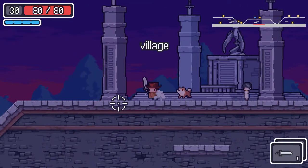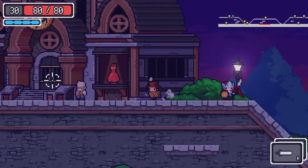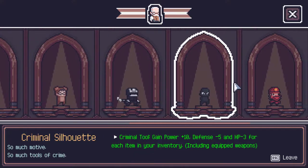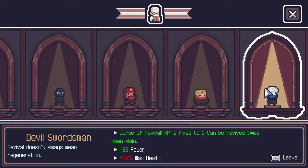We're gonna do two fights in one — we're gonna go as Devil Swordsman. He's cool but he's not really a devil swordsman. The thing is, I was brainstorming and thinking: his HP is fixed at one so you can't give him anything, because even if you eat food that gives plus 15 maximum health, his HP is fixed to one regardless of what you do.